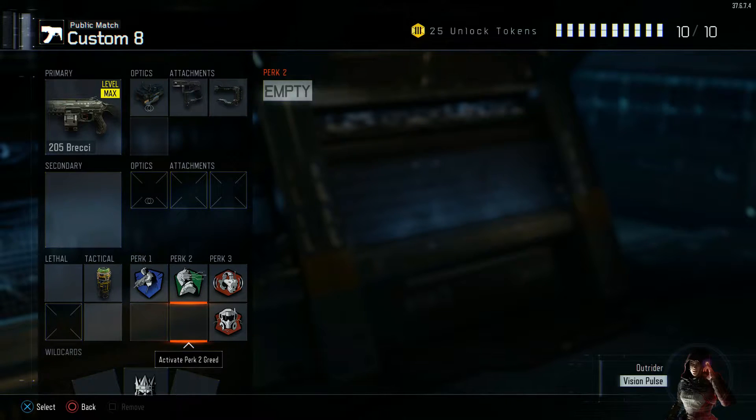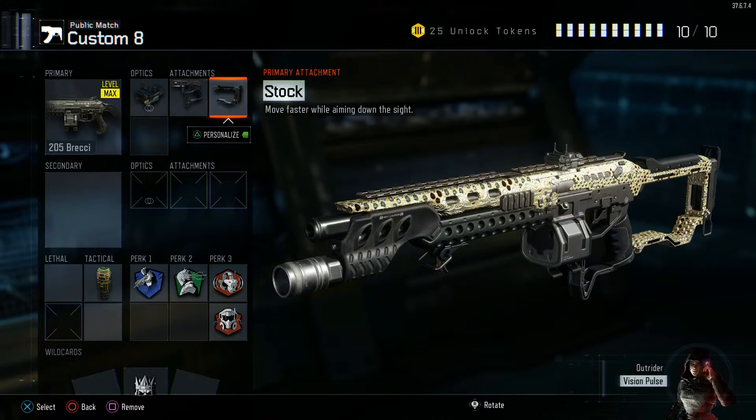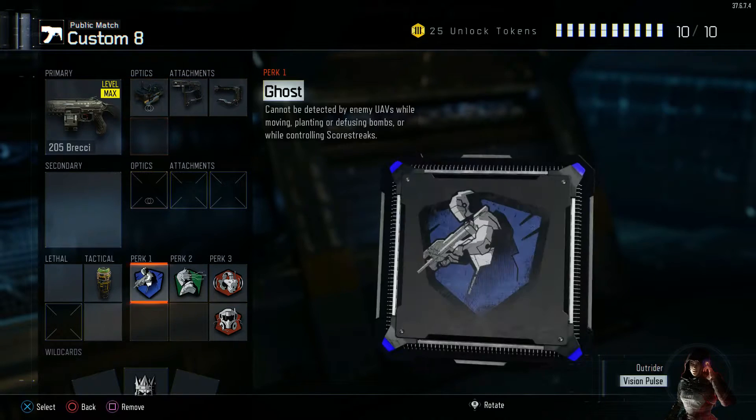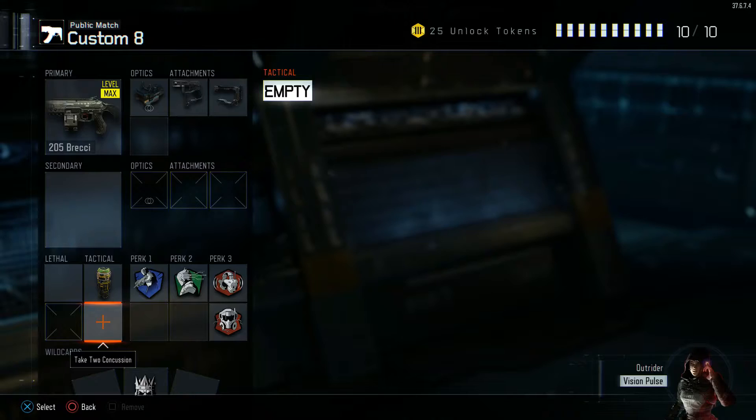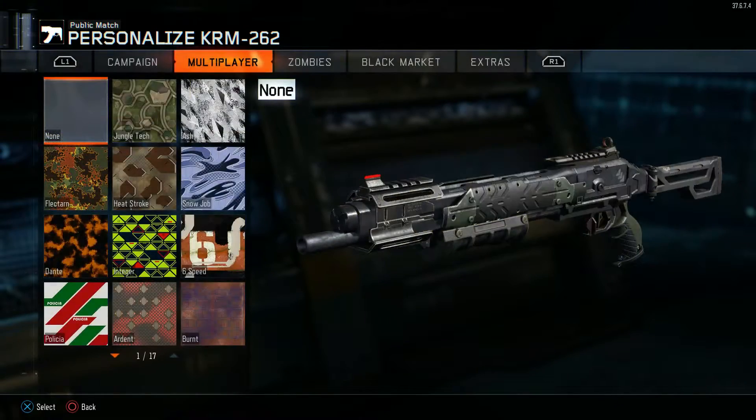You can swap out maybe the ELO sight and put on another concussion if you like, but those are the basic setups there.